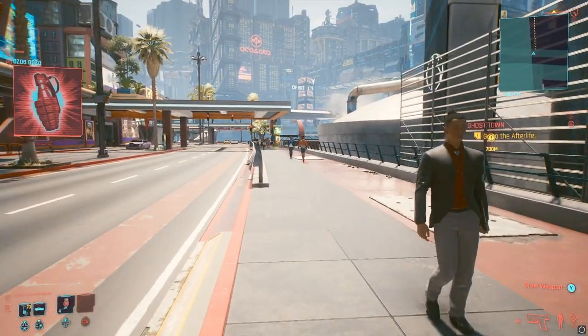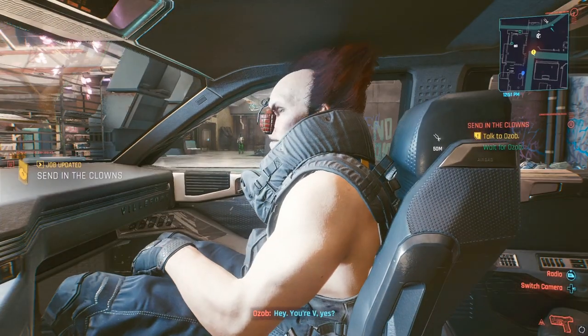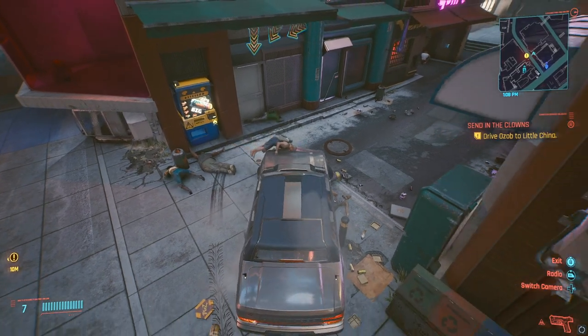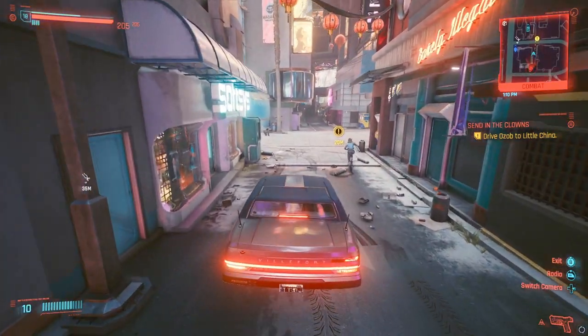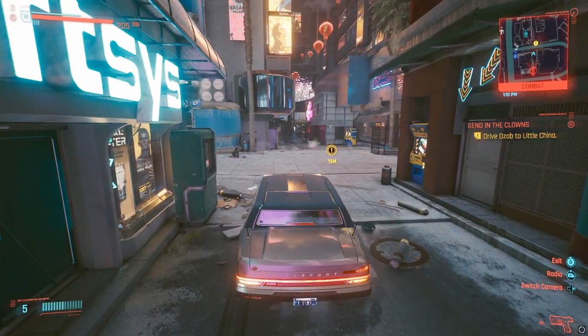This will start the Send in the Clowns mission. Track this mission in the menu. Pick up Ozob, drive him to the drop off location, and do NOT drop him off. Instead, drive over into this alleyway. Aggro these enemies, and drive back. Wait by the drop off point until the enemies move up a little — that way they won't lose aggro during the cutscene. If you think you have it set up, then drive up onto the drop off location.